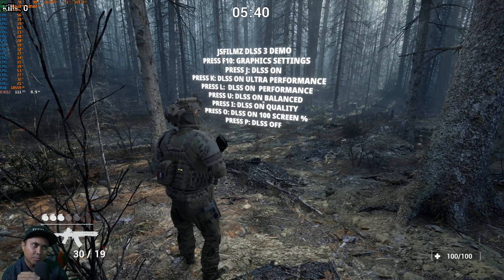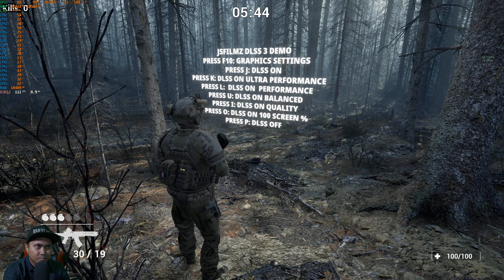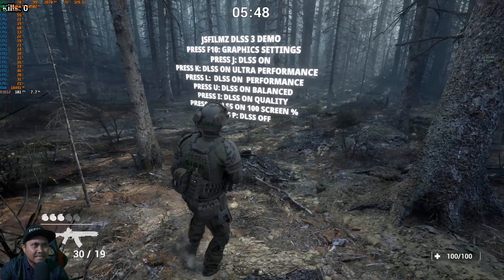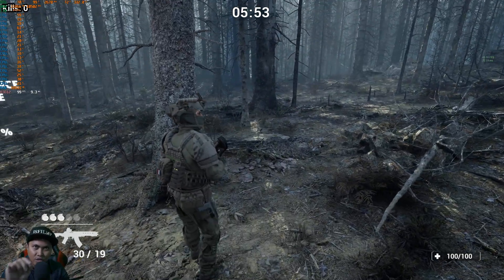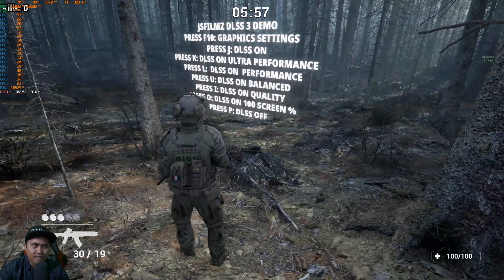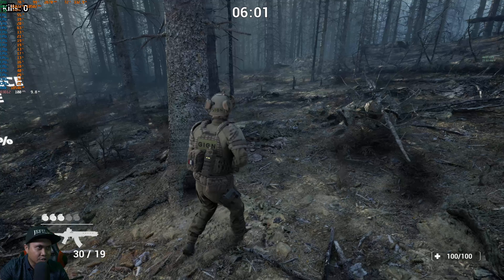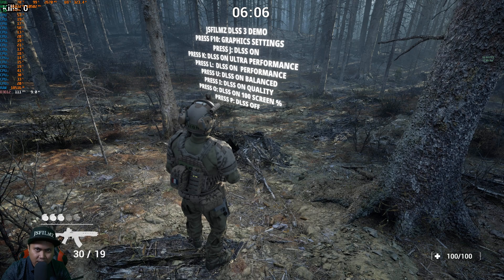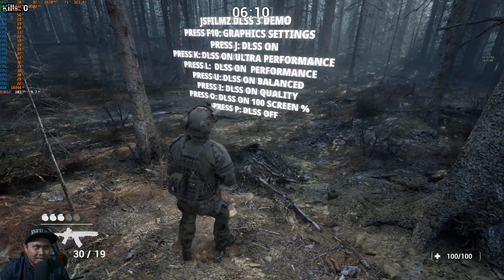Let's push it a little further and go with I, which is quality mode. We're still getting pretty decent FPS — 101. So it's still pretty much double. If you look at my right side, you're going to see 50 frames per second without DLSS, so frame gen doubles it. A hundred frames per second is plenty enough for me.